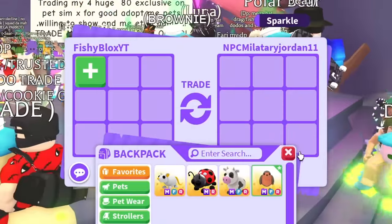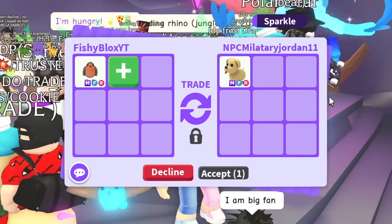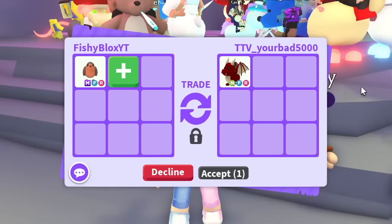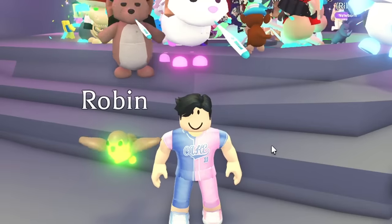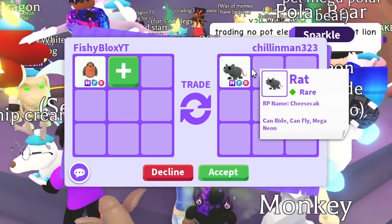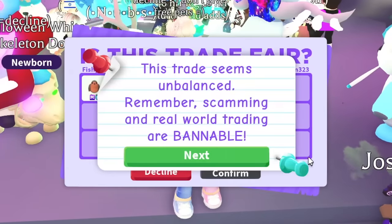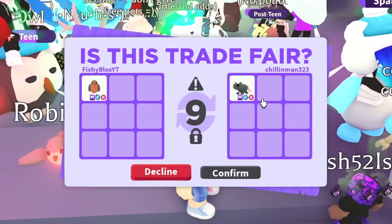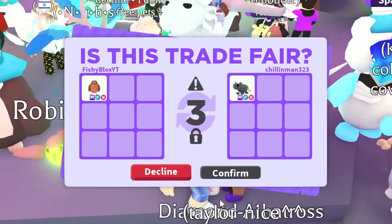I want to do the robin next - I feel like that's gonna be really difficult to trade. We got offered a mega fly ride dog which I'm not too interested in, so I'm gonna decline. We got a neon fly ride dragon next, but I don't think I'll take a neon for this mega robin which is a lot older and not in game.